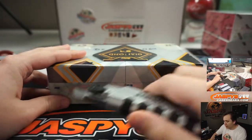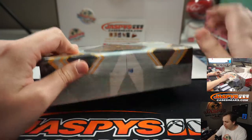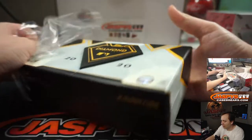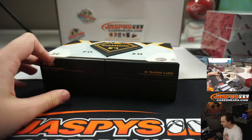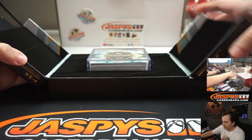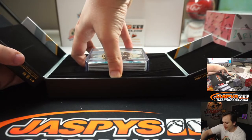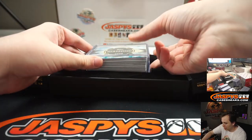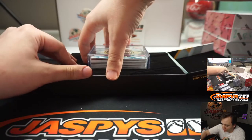Not sure if both cut autos have been pulled — no idea. I don't think so. I think maybe one. I think it's supposed to fall every other box. I think we did pull a cut auto in the first box, but not in the one I did earlier today. This might be my first Diamond Icons break — I did one a couple months ago.